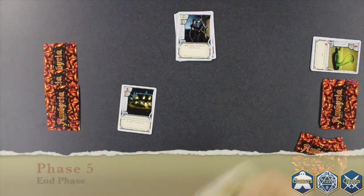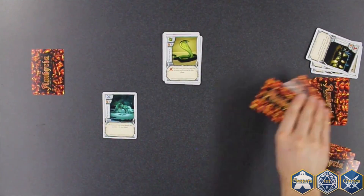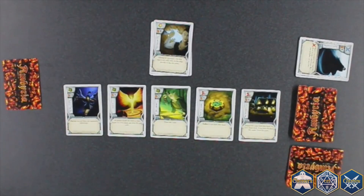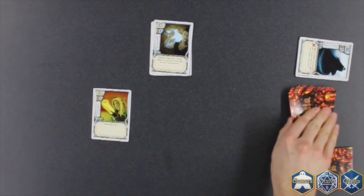Next is your end phase. The max hand size in Amburia is 9 cards, and if you have more than 9 cards you have to discard down to 9. If you reach the end phase with no cards in your hand, draw two from the top of the deck. Continue playing until one player plays their last Arcane card. That triggers the end of the game, and players count their total Emberstone value in their collection piles to determine the winner.